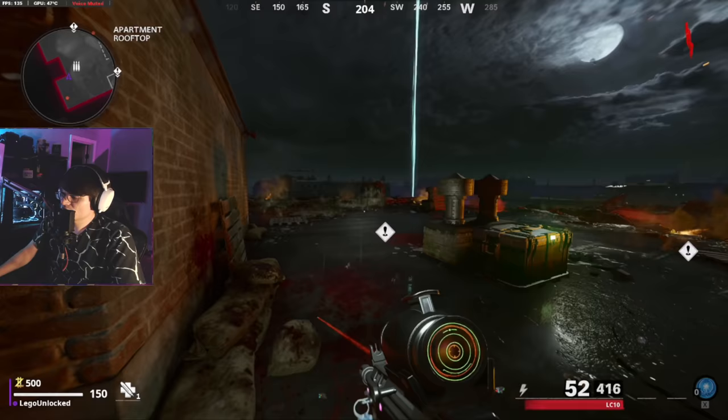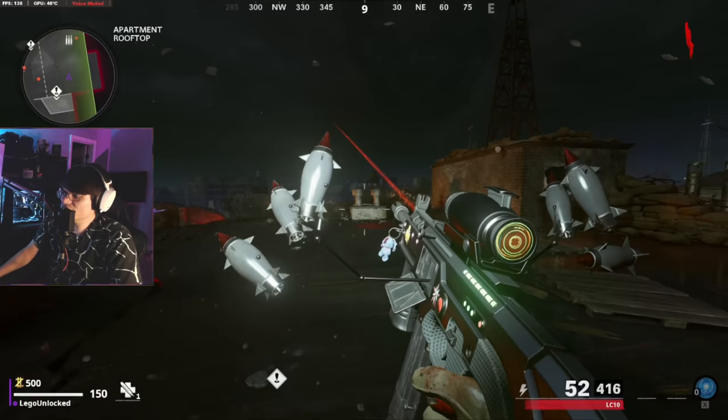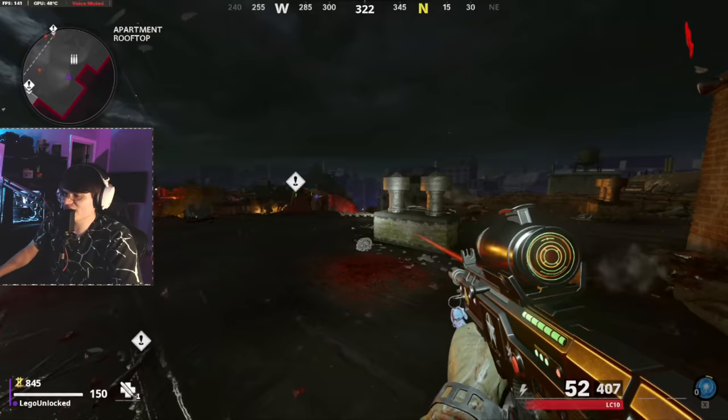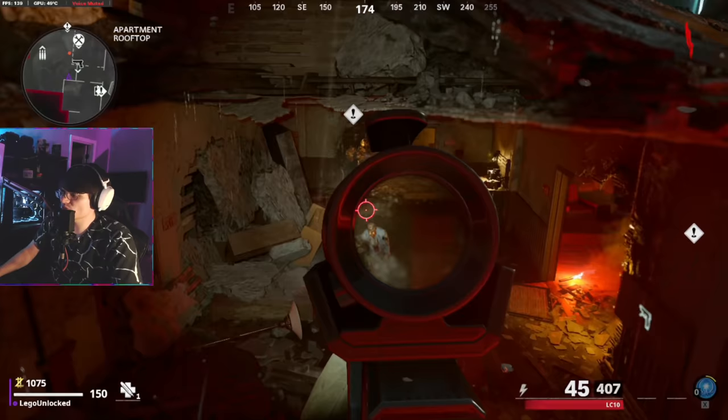We're now loaded into game. I'm using the new LC10 mastercraft, I think it's called the Neurotransmitter. In these videos I've been trying to go through every single one of the mastercrafts - we've done reviews on them so we can test what these new mastercrafts look like with the pack-a-punch camo. I don't think it's worthwhile to make a whole new video showing all these mastercrafts, so I've been testing other stuff out and also testing what these mastercrafts look like with all the pack-a-punch camo variations. Two birds one stone.